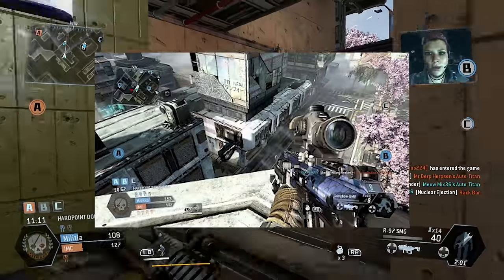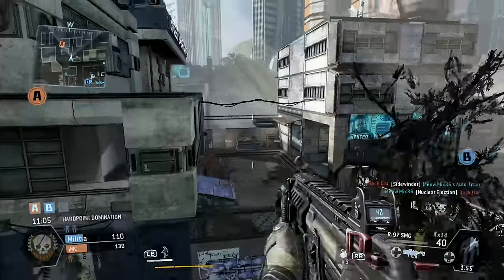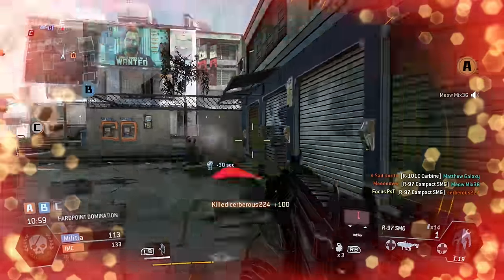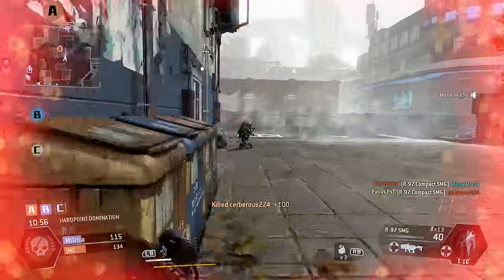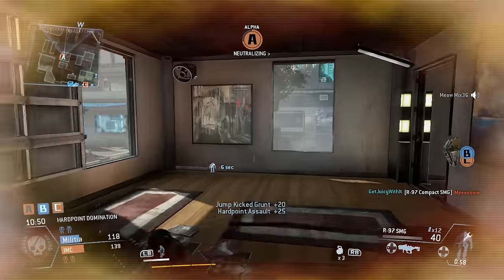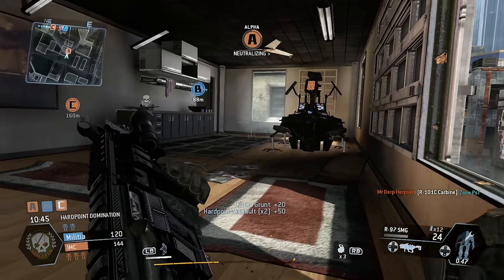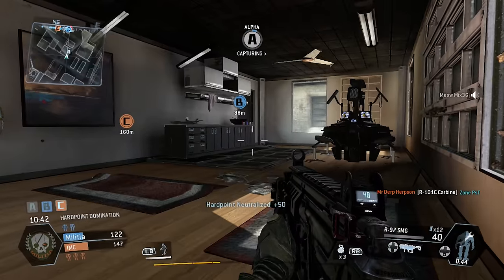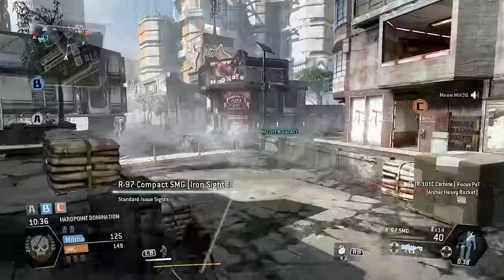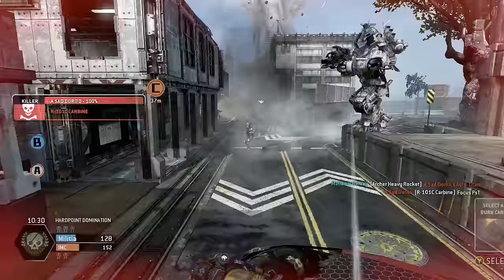Do not use the sniper, especially on these medium-range maps, due to the fact that it's completely inaccurate and usually a two-shot kill. If you've ever used it in this game, you'll know what I mean by completely inaccurate. Usually you have to hit either the torso or the head to actually kill somebody. I'm not sure if it's the Y-axis or X-axis that's messed up, or if people are just moving too fast. But if you master the sniper, I'd love to give you props.